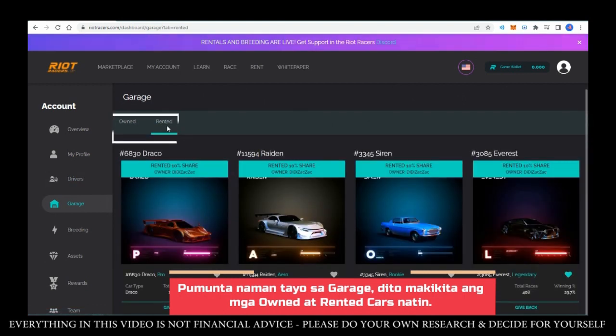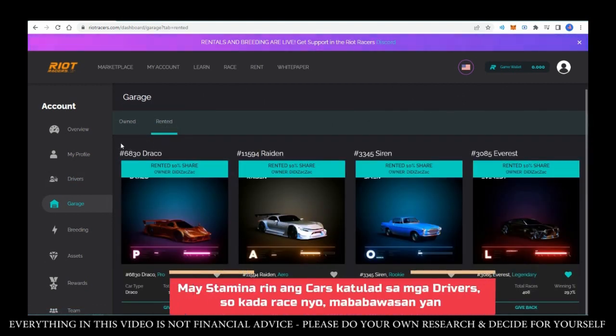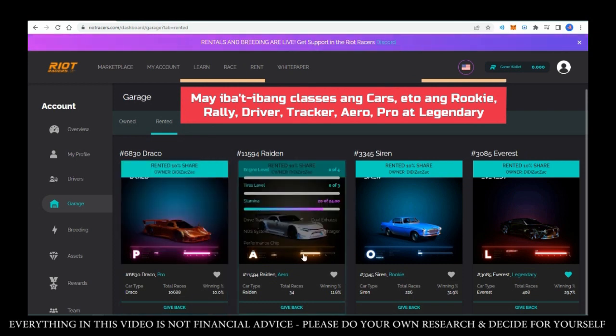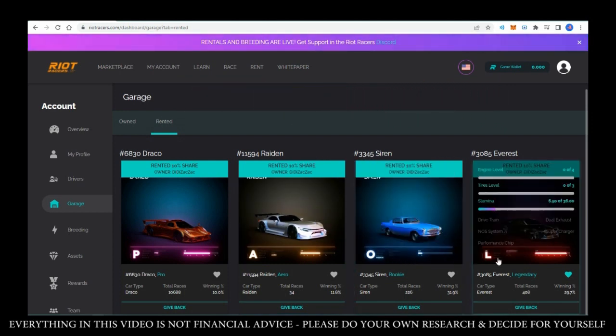Let's go to the garage. Here you can see your owned and rented cars. Just like with drivers, cars have stamina which decreases with each race. There are different classes of cars in Riot Racers: Rookie, Rally, Driver, Tracker, Aero, Pro, and Legendary.